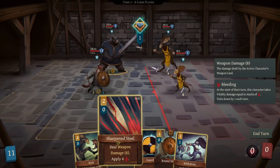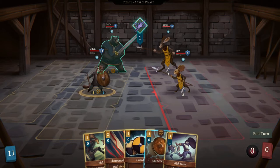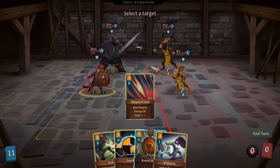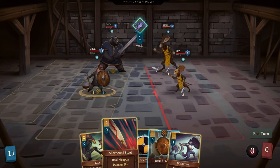Weapon damage is eight on the bear. Sometimes weapons have different damage values, so it will change depending on that. Even if I select a card and put it over someone, it doesn't tell me exactly how much damage it'll deal. There are things you can put on an opponent to increase the damage they take or increase your damage, but it won't actually show you that — you have to do the math yourself. That's something I wish would change.